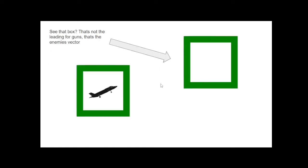Let's give ourselves another recap. If the green box is further away from the enemy, it means that he's going fast. If the green box is near the enemy, it means he's going slow.